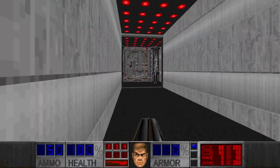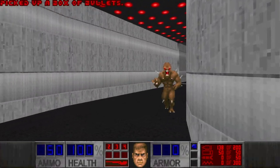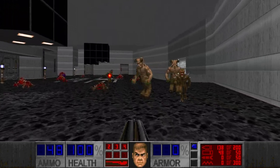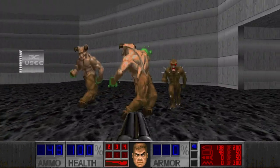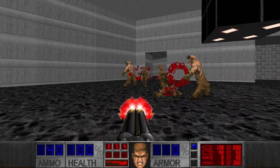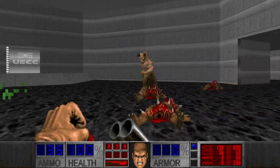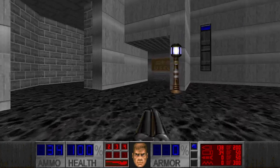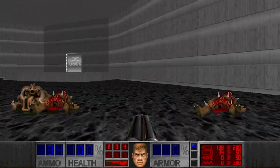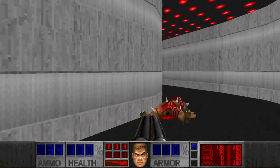We have two hell knights. Let's go around and check the other side as well. Now that I have the super shotgun. Thank you — it was really useful. This side is just another window with some steampacks. We have a blue switch here which I assume opens the blue door.